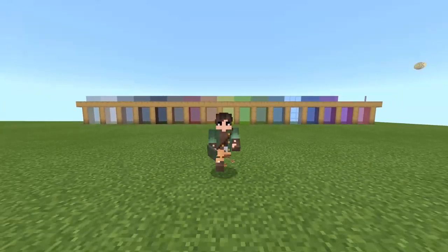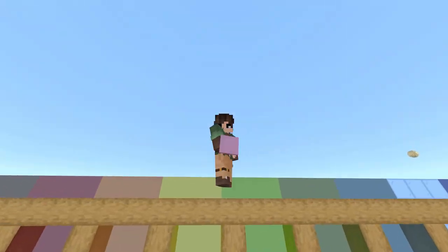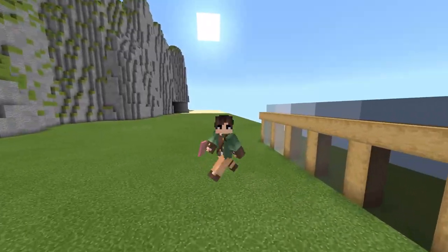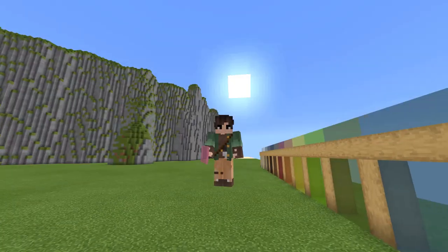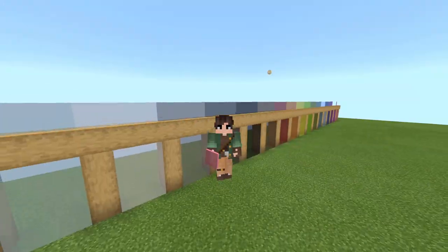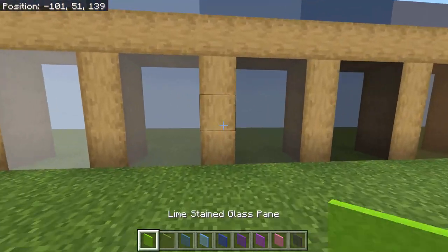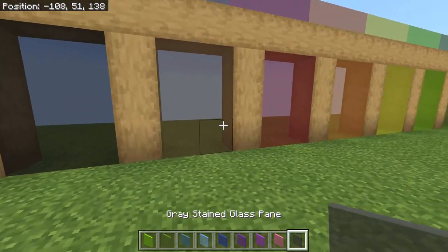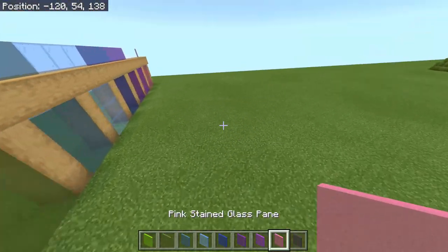Hello everyone. My name is LegendCraft, and welcome back to another Texture Pack Showcase video. As I said in the intro, we're going to be looking at the Borderless Glass Pack, which changes all of the glasses — except for light blue glass for some reason — to this nice, clean texture. Basically, this removes every single pixel from the glass texture and makes it one clean, smooth, but tinted sheet of glass.